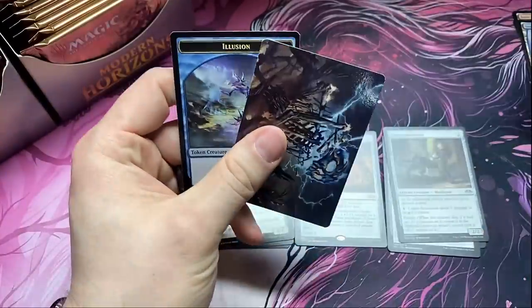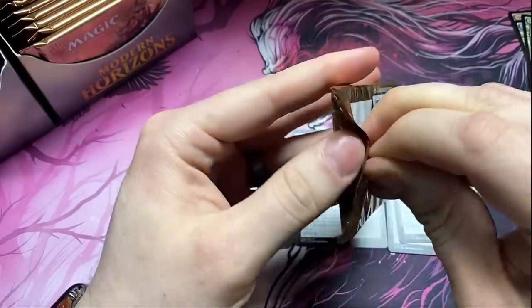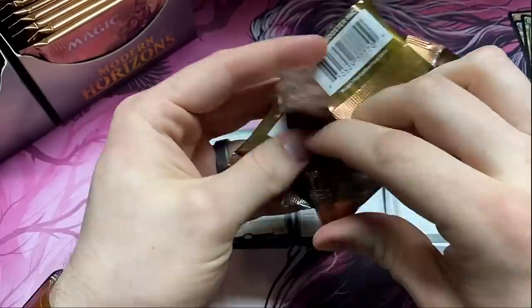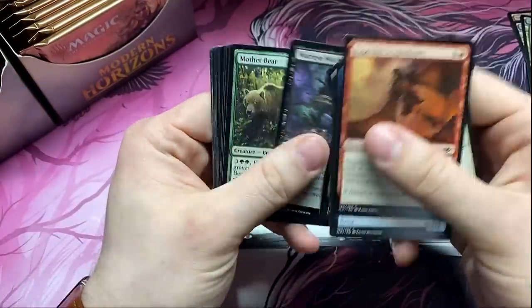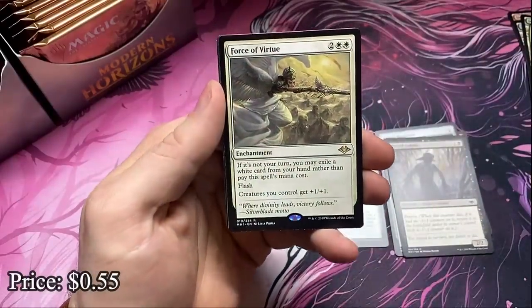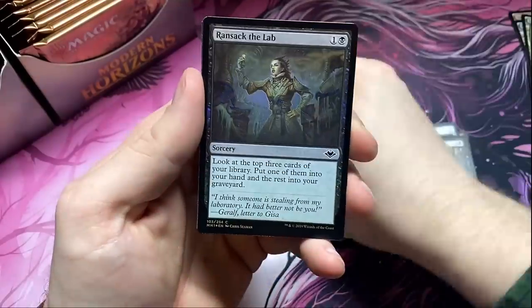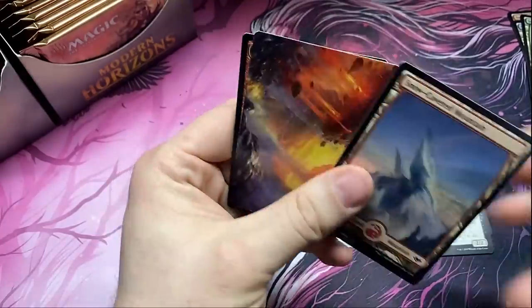The Lesser Masticore is good, and Hogaak, Arisen Necropolis. Got a Forest. I still wish they would have done something fun with the Horizons box — like those god boxes where every pack has a mythic and all-foil lands. Force of Virtue — another force, not the one we need. Hopefully we can just get all five forces. Ransack the Lab foil and another mountain.